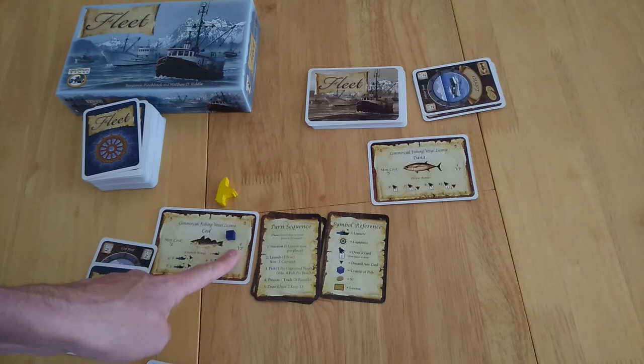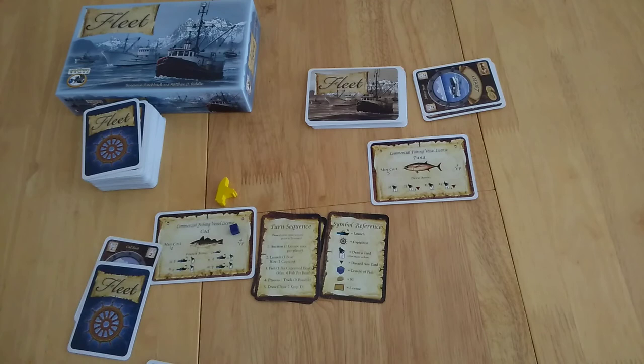So four points here, two for the boat, and if a crate is on a captain card, one for the crate of fish. Tally up all the other things you have, see if you have the most, and you win.